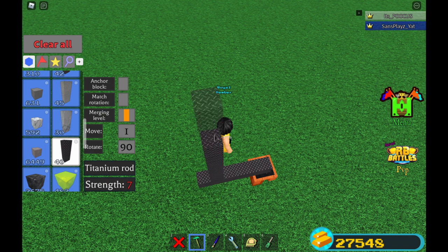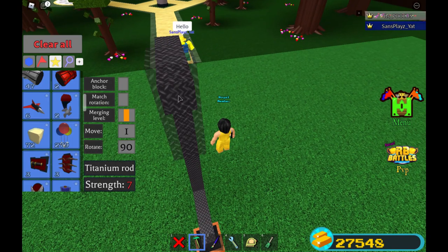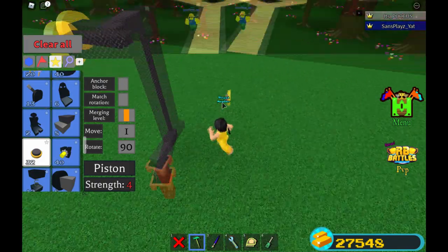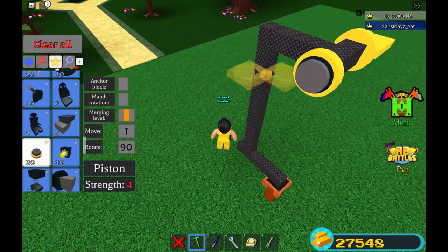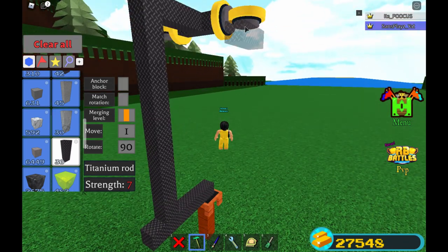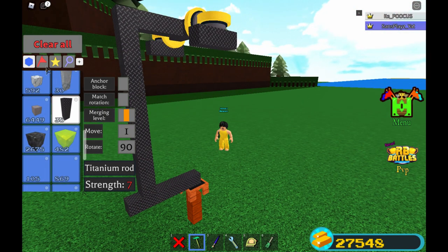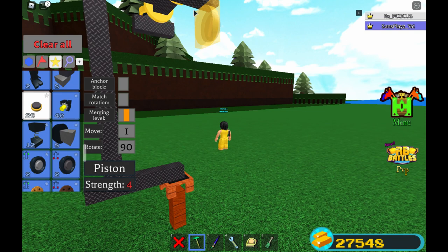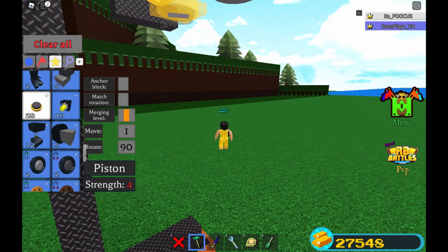Then we're gonna be adding a pole like that. Now we're gonna be placing another pole tilted like this. We're gonna be getting two pistons right here — place one on this side and another one over here. We're gonna be getting the piston again, placing one on each side facing down. Now we're gonna be facing our titanium rods down below, right here and right here like that. Then we're gonna get our piston again and be placing another one facing down like so.